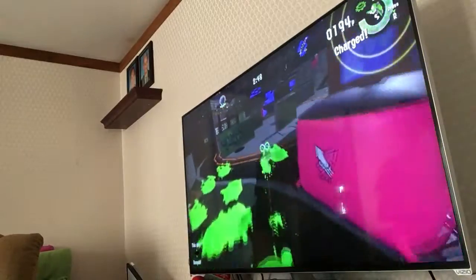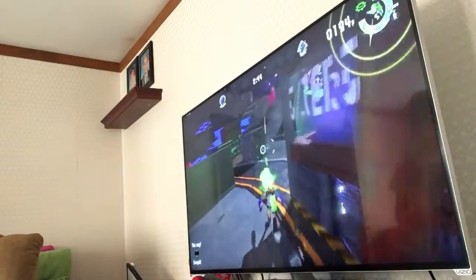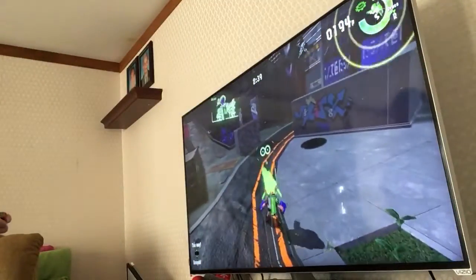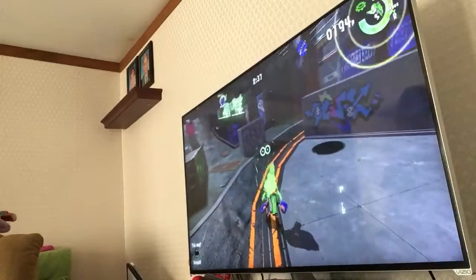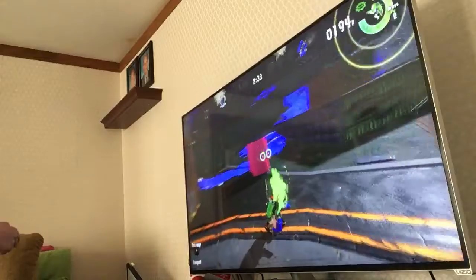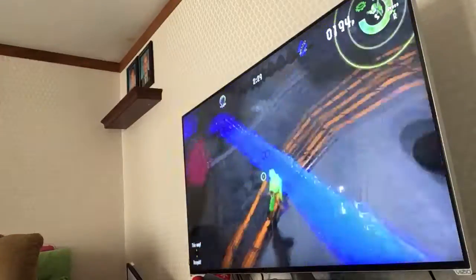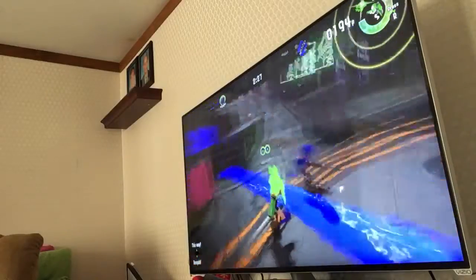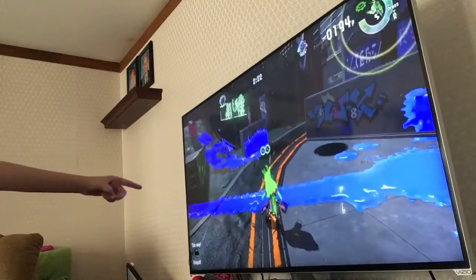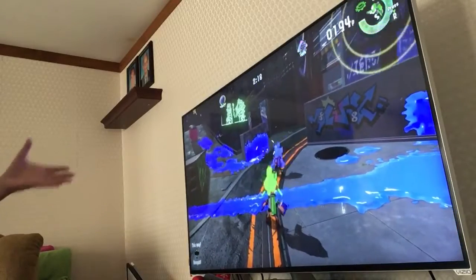Okay, so this is how to do the glitch. Make sure you're lined up — so this is how to do the glitch. If your feet are not — they could be just barely touching the orange line, as long as your feet are around the orange line it's fine.